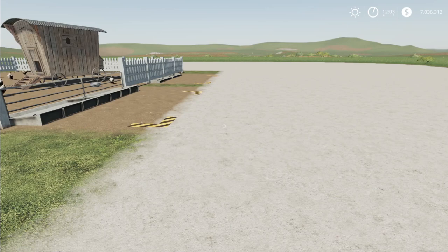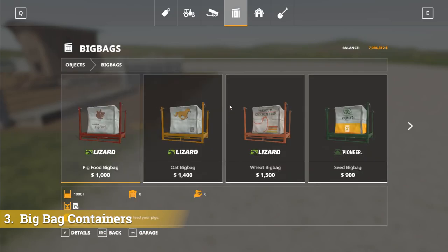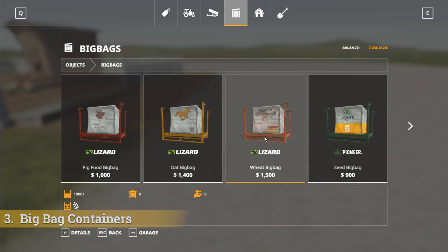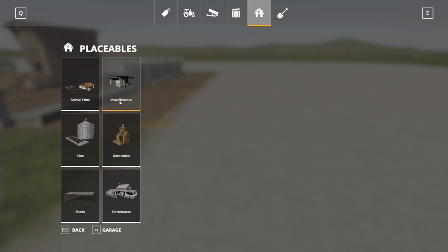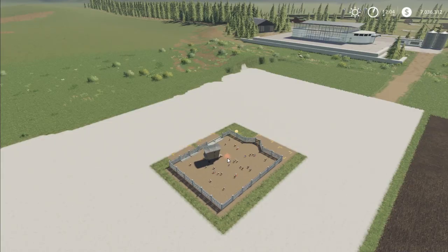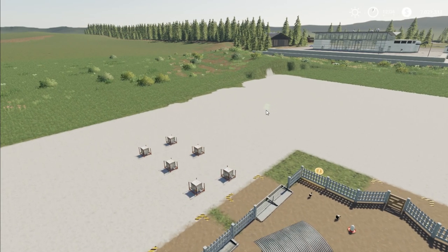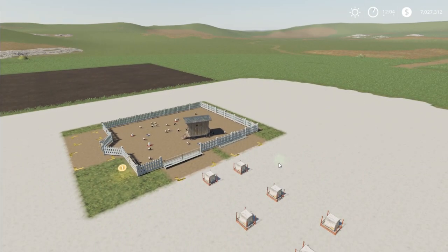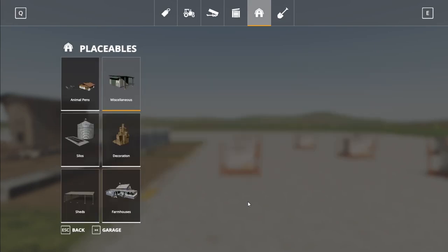My next mod is the Big Bag Containers, which is for all platforms. If we go in the store and you wanted to buy food to feed your chickens, you'd normally have to come in, order it at the store, drive down and pick it up. There is an easier way. If we go into placeables under miscellaneous, there is a wheat big bag — same price, same capacity. We can now place big bags down here that we can move around to feed our chickens with. That makes it like a delivery that doesn't cost you anything extra. I'd recommend that — it's available for all platforms.